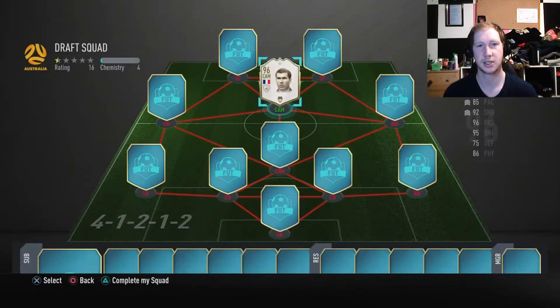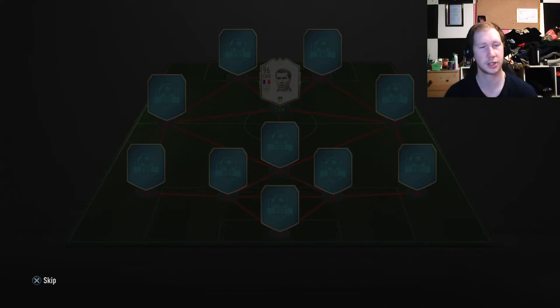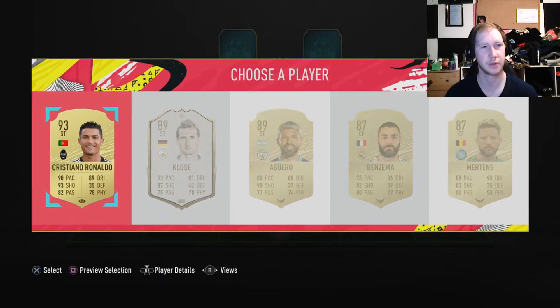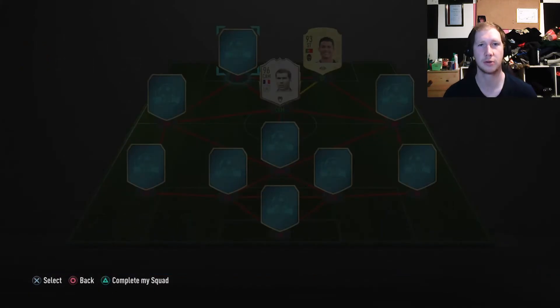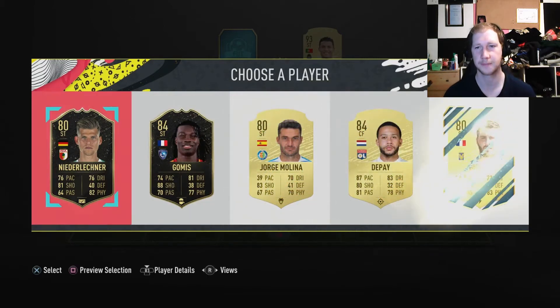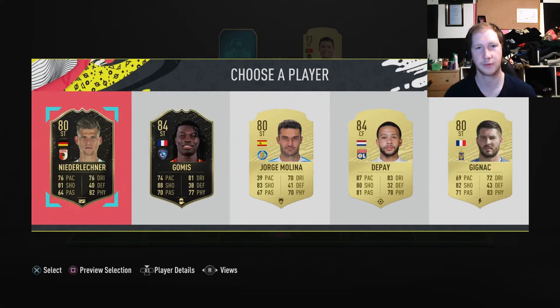Starting off with a 96 Zidane with a Hunter chemistry style — that looks like a pretty insane card, really going to enjoy using him. We can pair him up with striker Ronaldo for sure, so already a really strong starting point. No one from the Italian league though, which is a bit unfortunate.